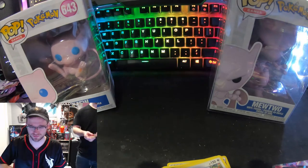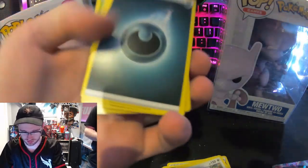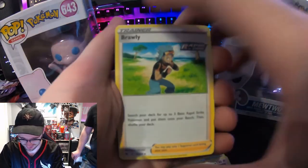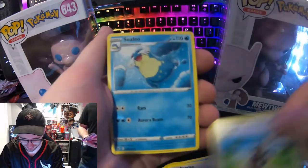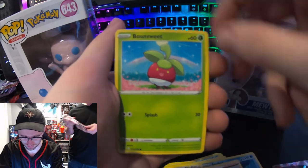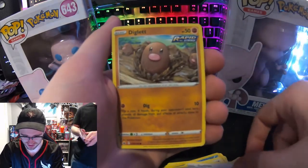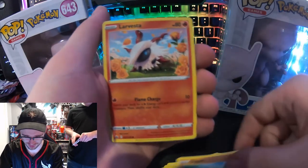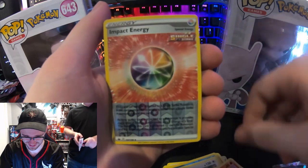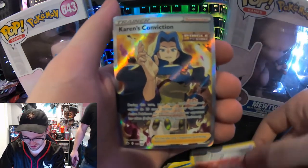Chilling Reign: code card, dark energy. Oh crap — Brawly, Celio, Clara, Clara Bond, Sweet, Furfrou, Diglett, Larvesta. Karen's Conviction — dude, these trainer cards look crazy.